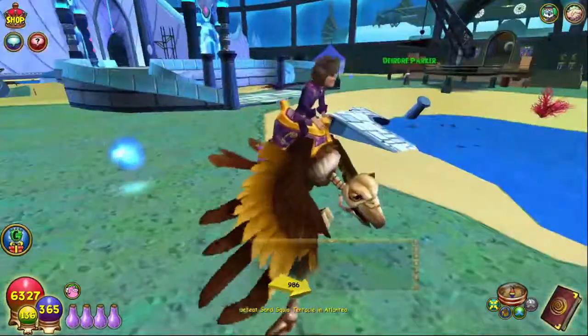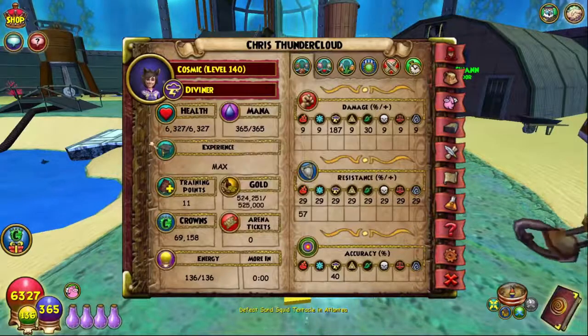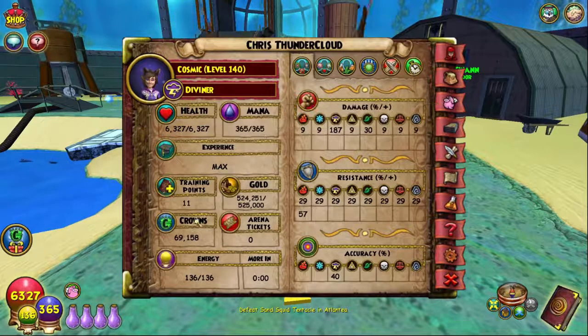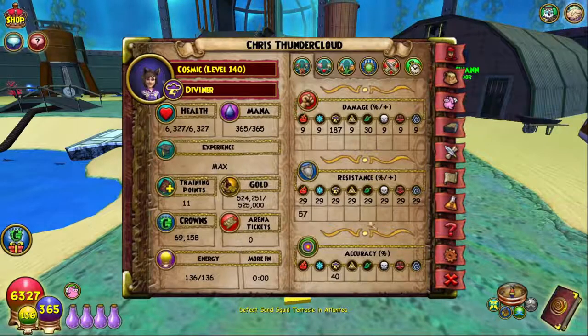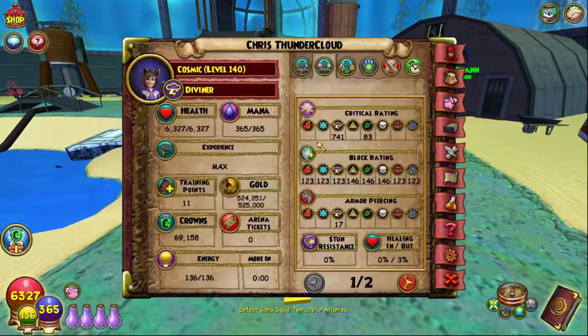Chris Thundercloud here, my storm wizard — he's level 140, has 6.3k health, 365 mana. His damage is 187, universal resist is 29, accuracy is 40 so he never fizzles, and crit is at 741. You can get higher crit of course, but with the new meta and new gear, crit is not really as important as it used to be.